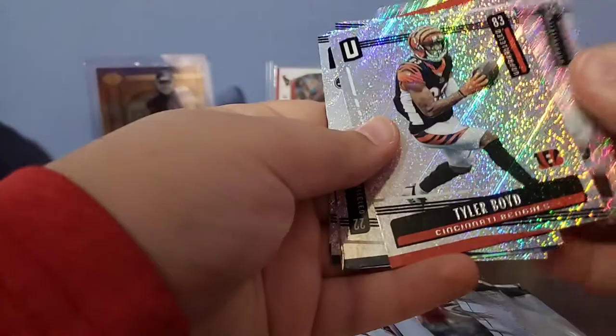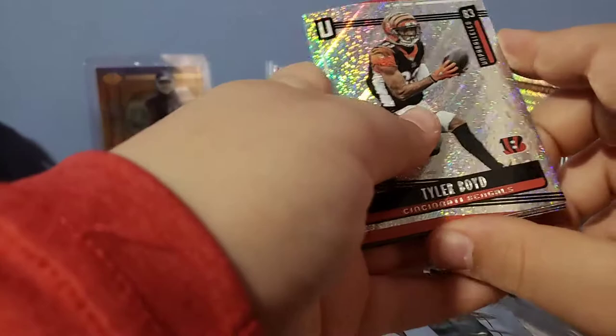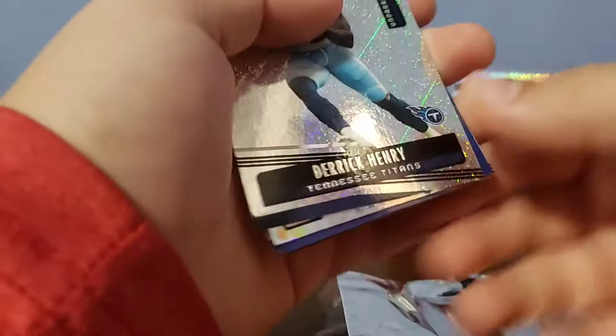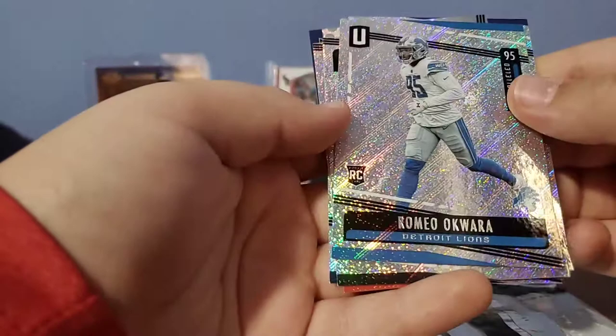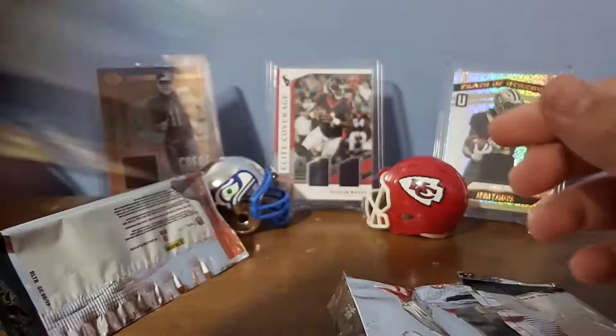First card is Tyrell Williams. His blaster box didn't have the seal on it because yesterday he pulled the seal off early. We got Tyler Boyd, Derrick Henry, Dexter Lawrence rookie, Curtis Riley rookie, and Romeo Okwara rookie. That's not bad.